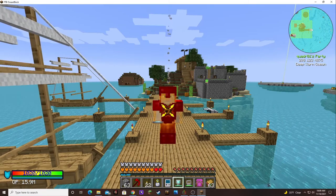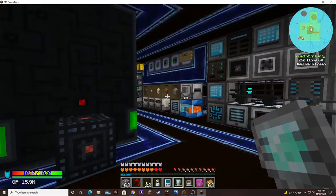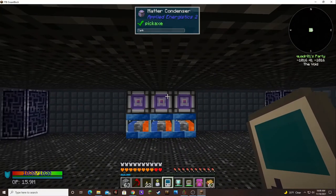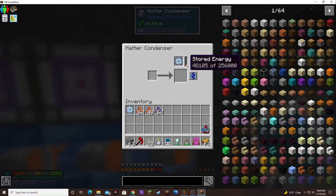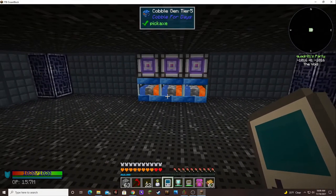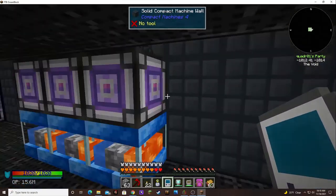So I got the three matter condensers back over here and set up on top of the Q5 cobble gins. They've been going for a while — it's got 48,000. I'm still recovering; I've only got like 1.4 million cobble in my system.